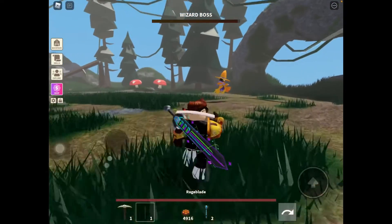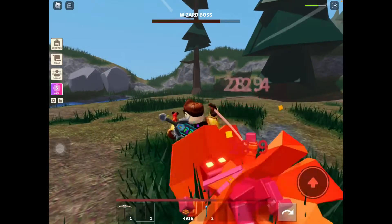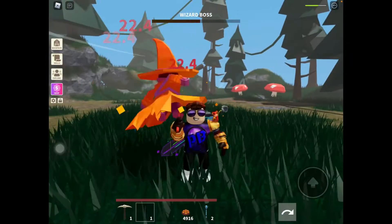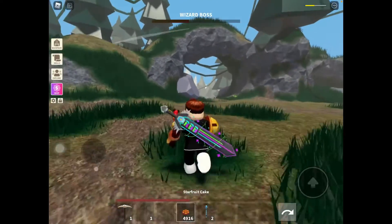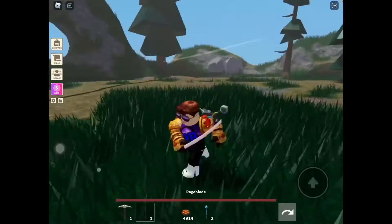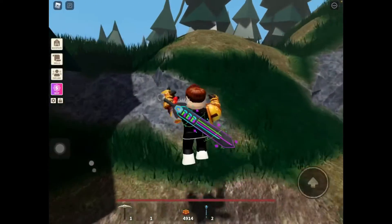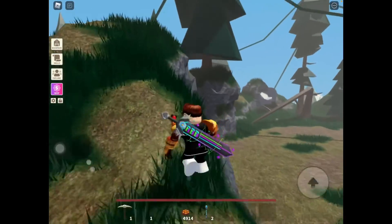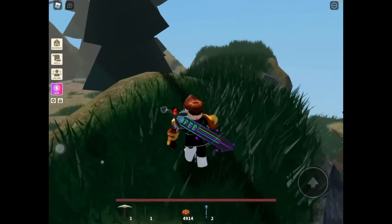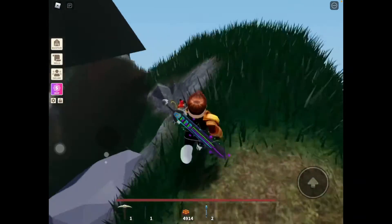I'm gonna go ahead and just use Rage Blade because I'm not doing anything when I'm using the title. If you use a Rage Blade there's like a bit of a bug, but I'm killing the wizard really quickly. I think I killed it - not sure how. If you kill the wizard boss, I think you'll get like the potion bottles, and if you grind for it for a really long time you might get the wizard staff. I think that's the rare stuff you can get when you kill the boss.